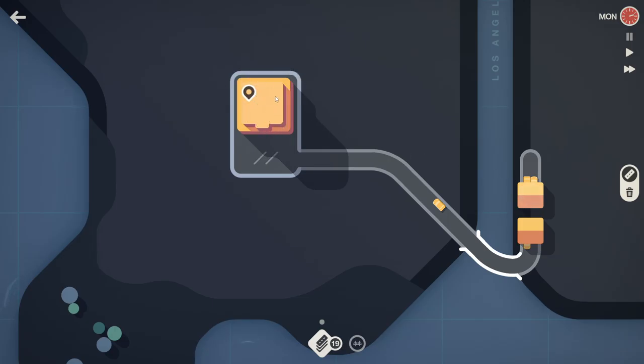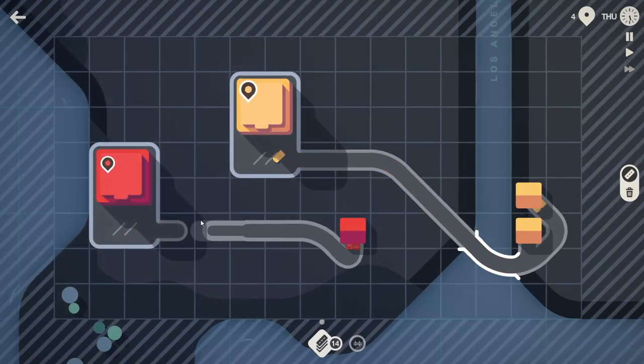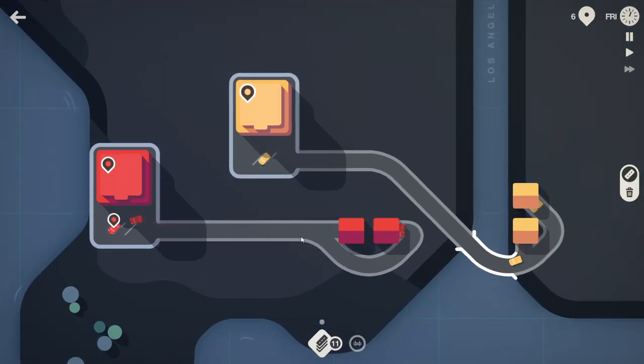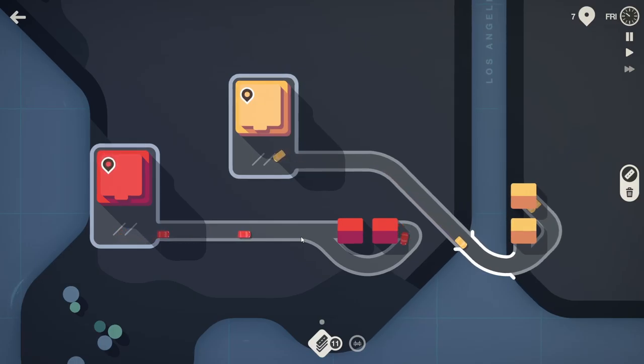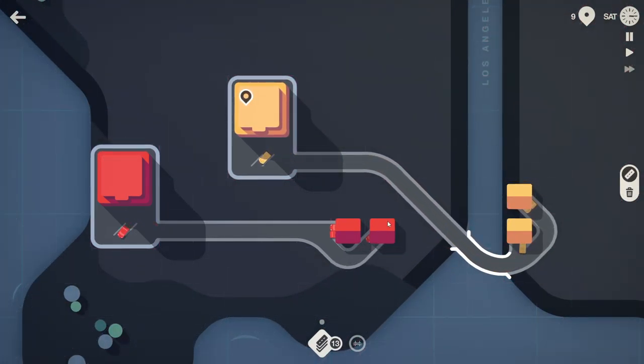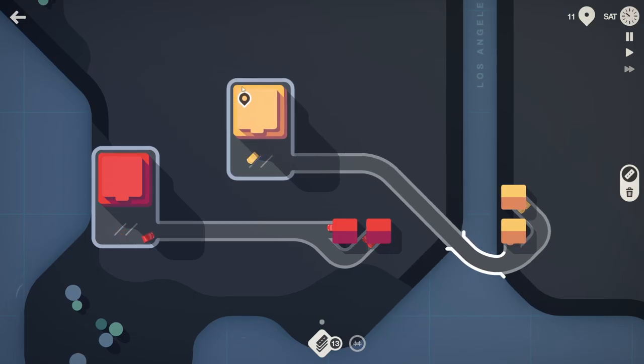In the beginning it's very simple, so I'm gonna speed it up to double speed. I'll even speed up the video in editing at points where there's not a lot going on. Now you can see another color appears - red only goes to the red supermarket. To keep traffic at a minimum, you want to separate each color so that red cars don't clog up the roads of the yellow cars, for example.